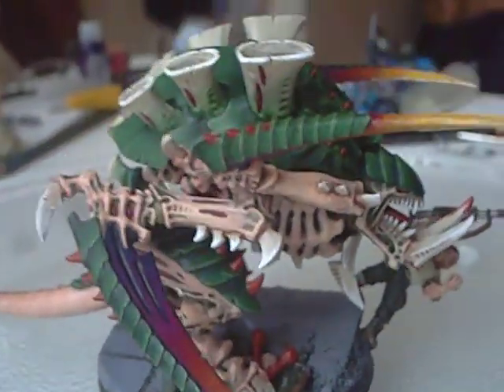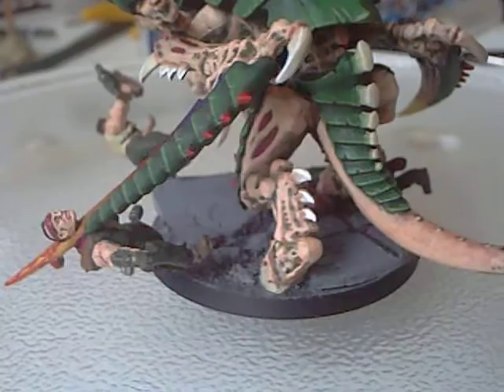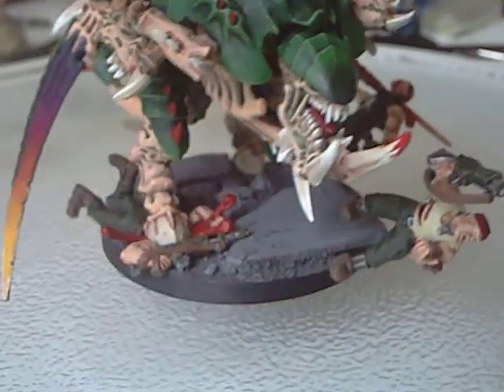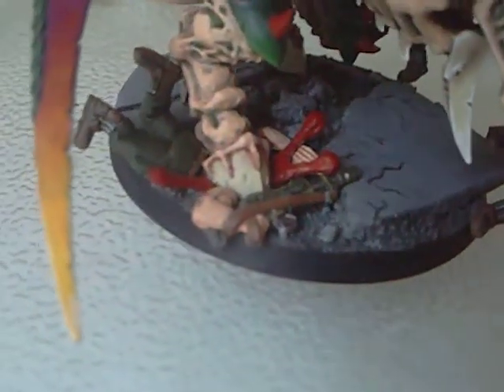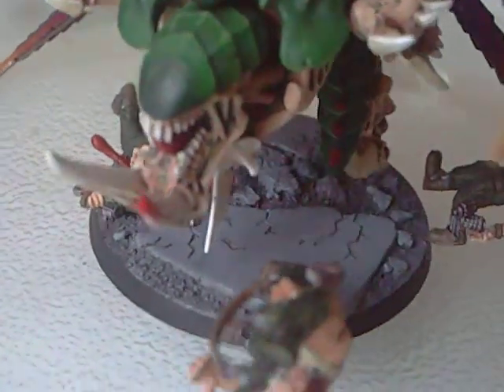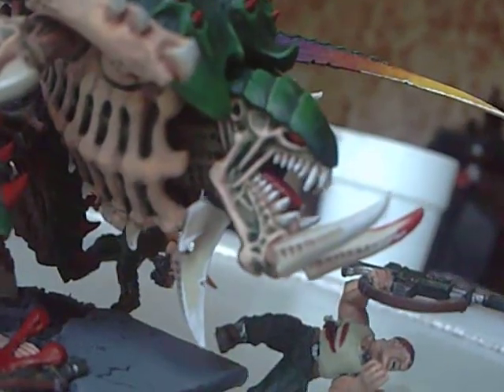It's a Tyranid Carnifex with stab effects. There are three guardsmen around the base, each of which is dying in a slightly different way. There's one under his foot there. I green-stuffed those three blood splatters and stuck them on there. The paving slabs on the base itself were green-stuffed, and then there's just some gravel and bits and pieces on there. This guy at the front here had some remodelling done on his legs, and obviously a chunk ripped out of his chest piece there, plus a bit of gore on the Carnifex's tusk where he's skewered the guy.